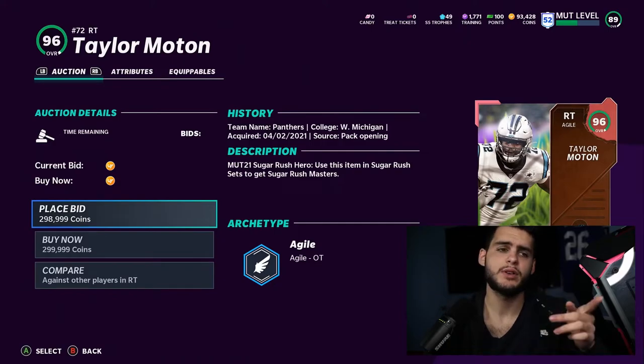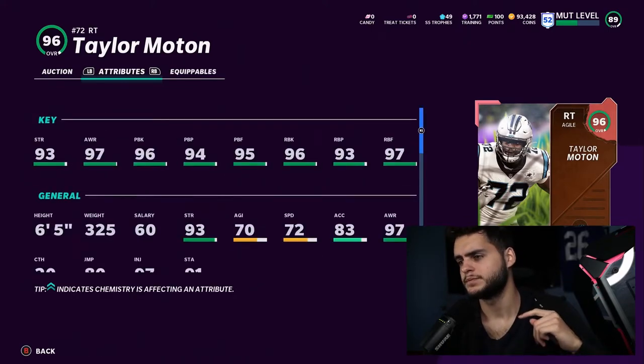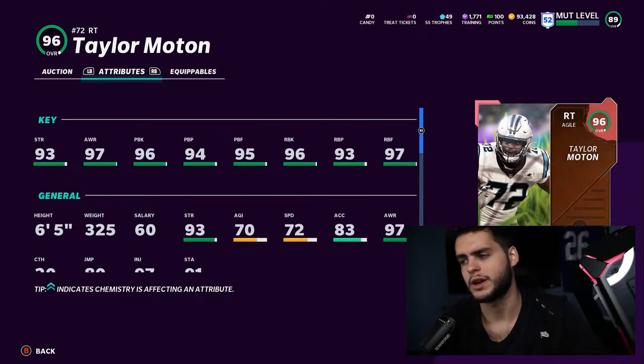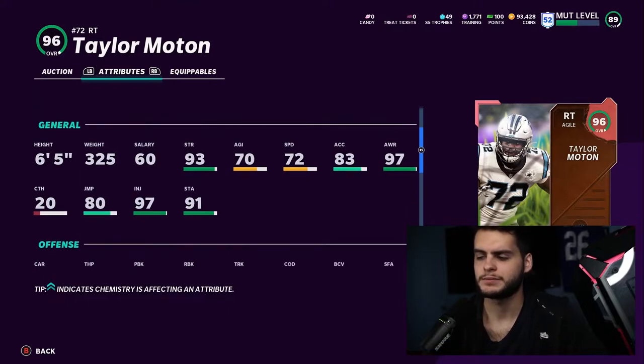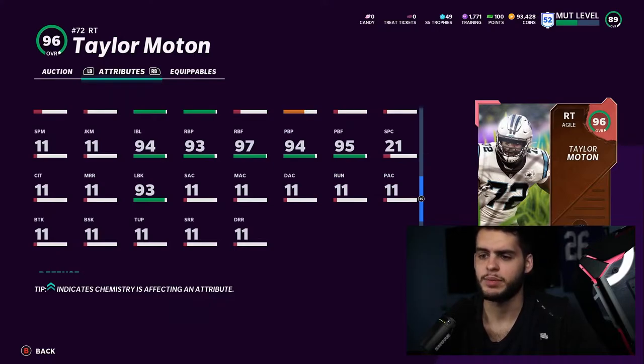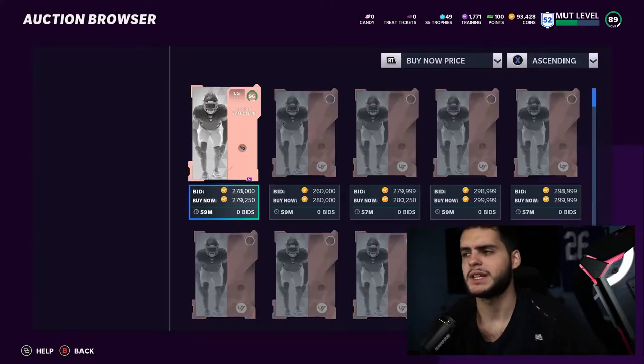Let's go over some stats. Taylor Moton — mid-tier: 96, 94, 95 pass blocking and 96, 93, 97 run blocking. He's going to be a good pass blocker and a mid-tier run blocker. Can't be powered up. He'll be a decent hero at best: 72 speed, 83 acceleration, 80 jumping, 93 lead blocking, 94 impact blocking.